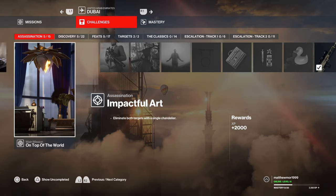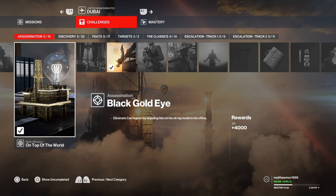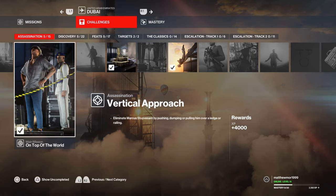Next will be the Black Gold Eye, where you've got to kill Carl Ingram with his own oil rig model. Then finally you've got to push Marcus off the building to get this trophy. So I'm going to show you right now.